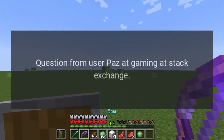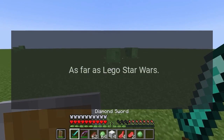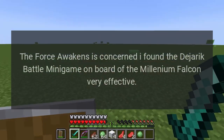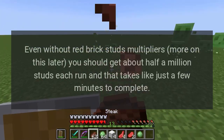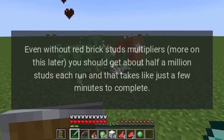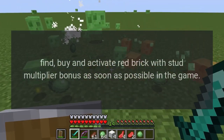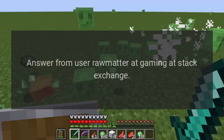As far as LEGO Star Wars: The Force Awakens is concerned, the Dejaric battle minigame on board the Millennium Falcon is very effective, even without red brick stud multipliers. You should get about half a million studs each run, and that takes just a few minutes to complete. As for strategies, find, buy, and activate red brick stud multiplier bonuses as soon as possible in the game.